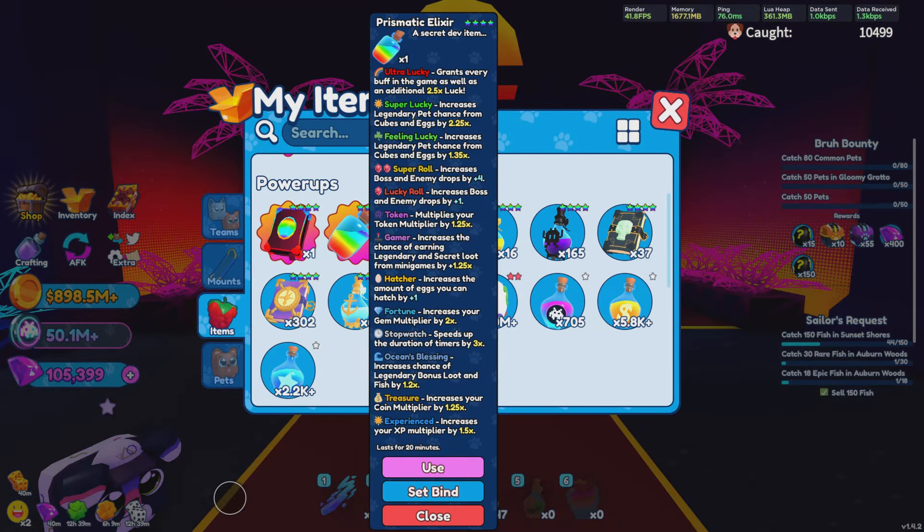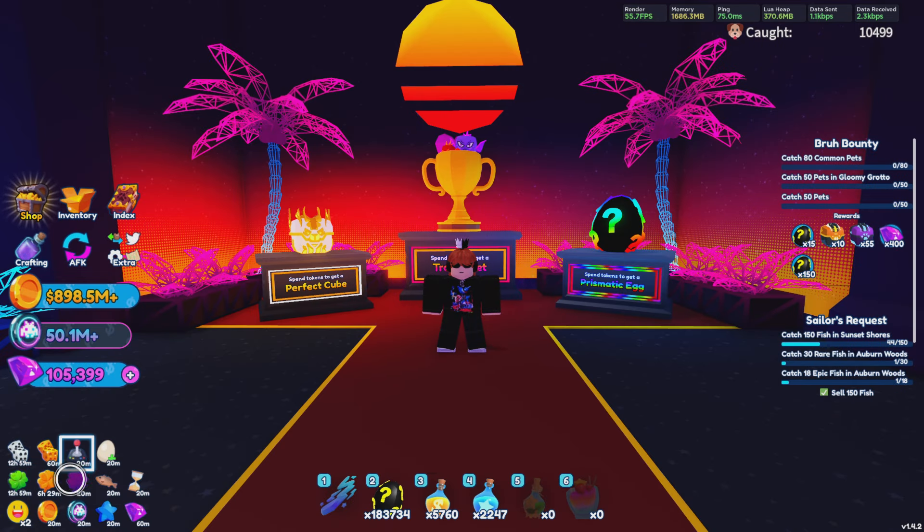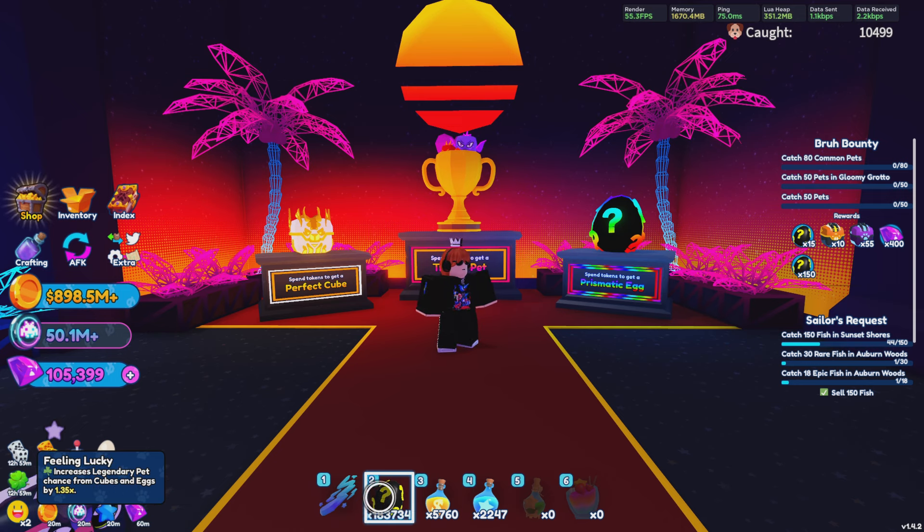Alright guys, now with that out of the way, I'm going to go ahead and use this Prismatic Elixir as well for the bonus 20 minutes. So we have all these buffs — we currently have, I can't click on that one for some reason, but we have like the Ultra Luck for 20 minutes, we have this Super Luck for 6 hours and 30 minutes, and then we have regular Luck for 12 hours and pretty much 13 hours.